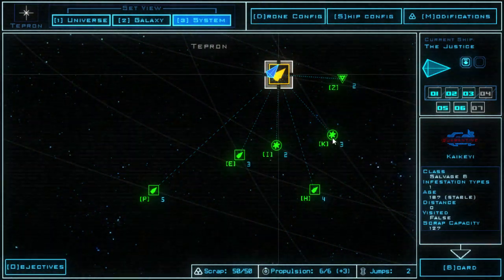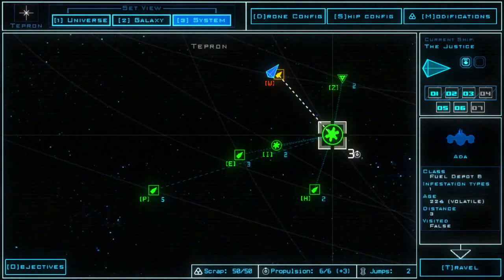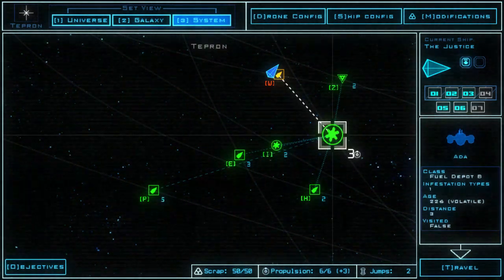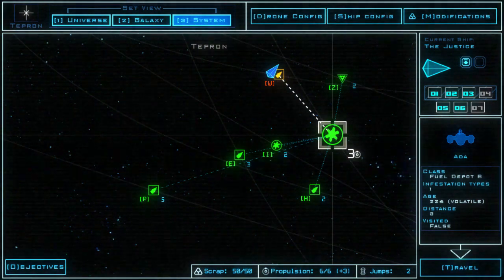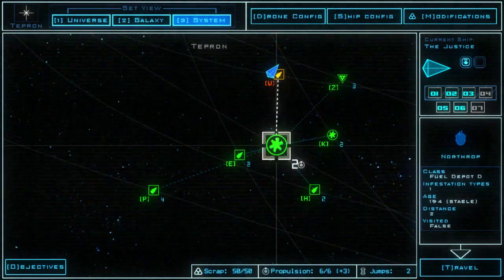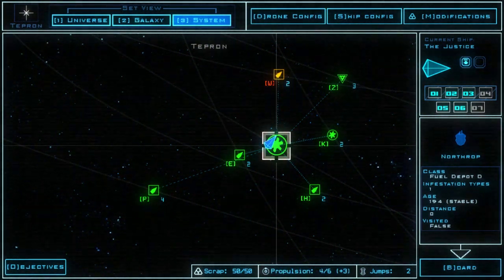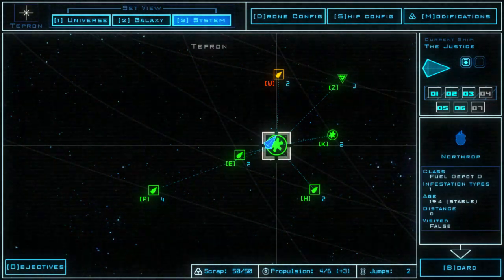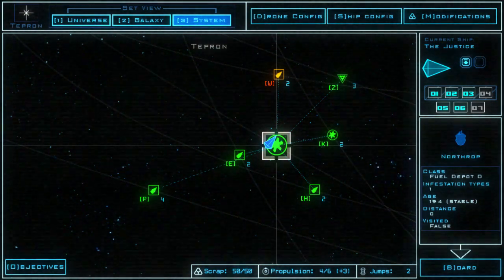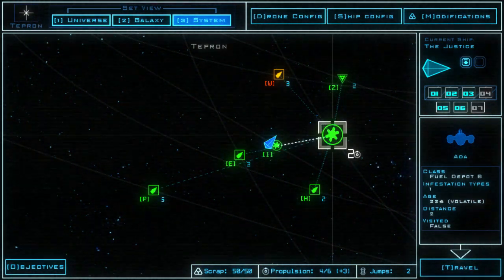Let's check them out real quick. We've got one infestation type — it's a fuel depot. They're both fuel depots and they both only have one infestation type. This one's volatile though, which means I probably won't have a whole lot of time to explore. We're going to go to Northrop here because it's stable. Remember, the age kind of makes a difference: if it's stable you won't have any random radiation leaks, but sometimes you can get them in the volatile ones.